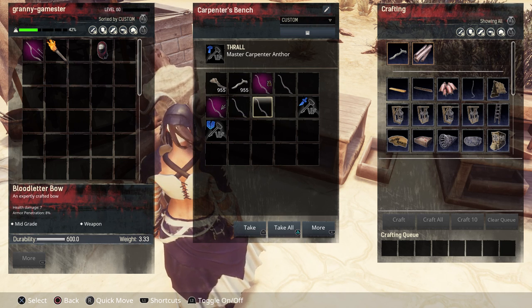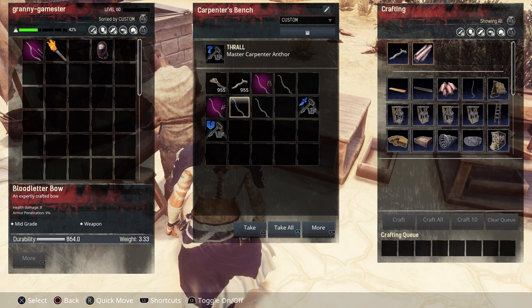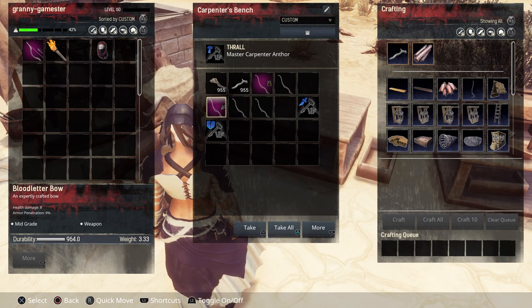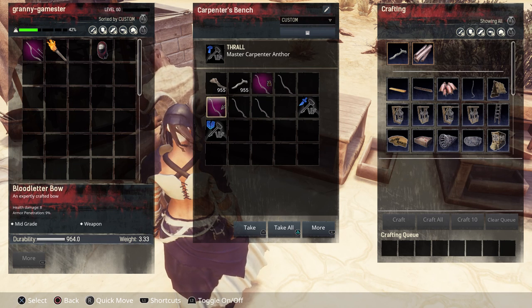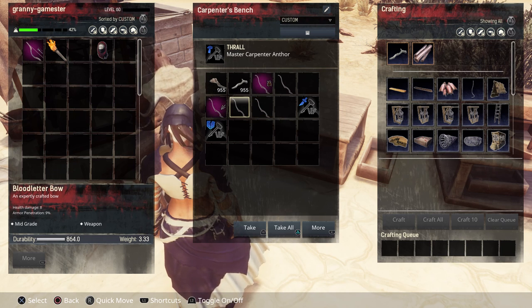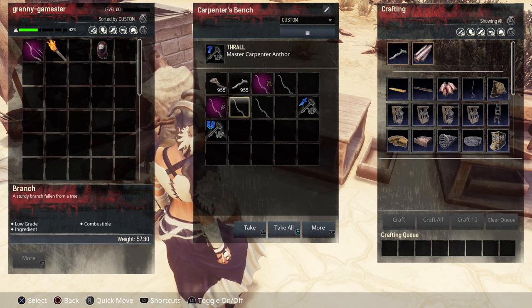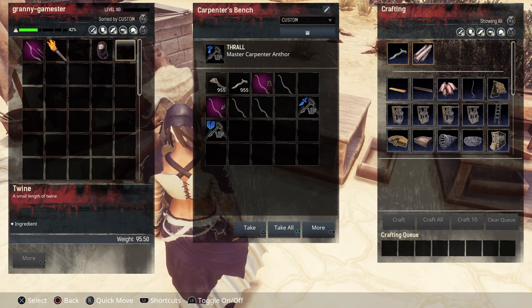The bow made with the builder has durability increased to 864. Then I added the reinforcement kit from the tinkerer's bench and that jumped durability up to 964. Also notice this thrall increased the damage by 1 even though that's not his specialty — pretty awesome. Let's take him out.